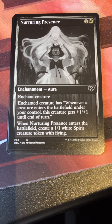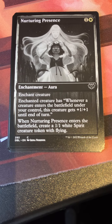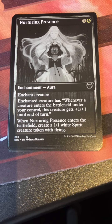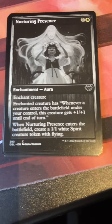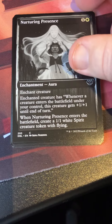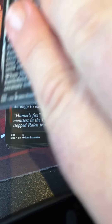Nurturing Presence — one white enchantment aura. Whenever a creature enters the battlefield under your control, the enchanted creature gets +1/+1 until end of turn. When Nurturing Presence enters the battlefield, create a 1/1 spirit creature token with flying. There was an enchantment theme running through the set; I'm not sure if that was one of the high picks.